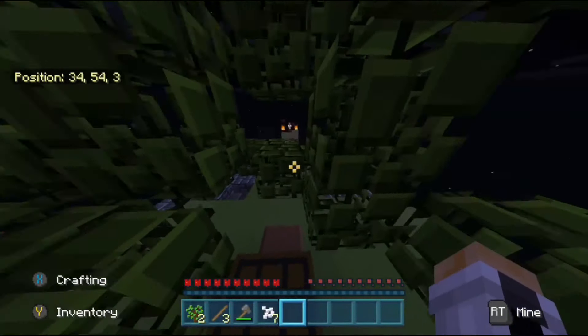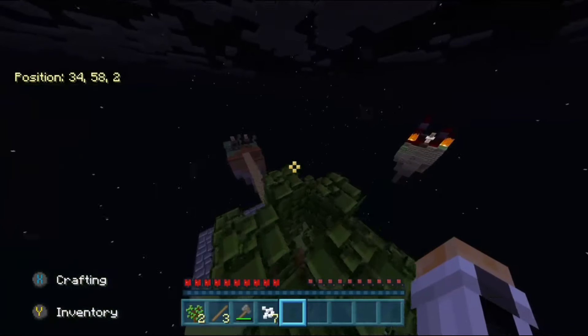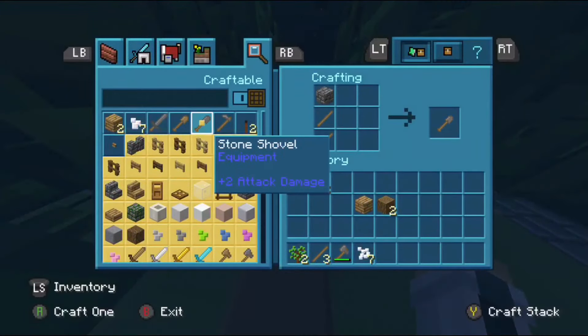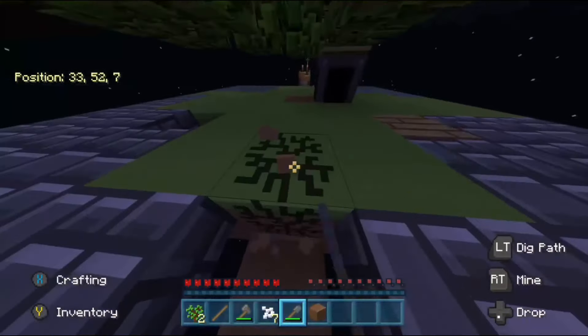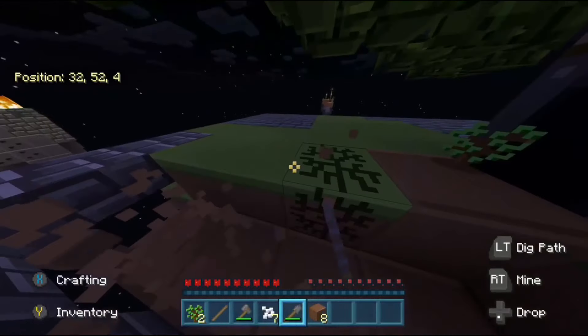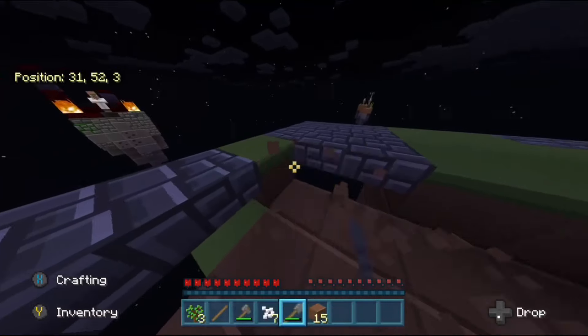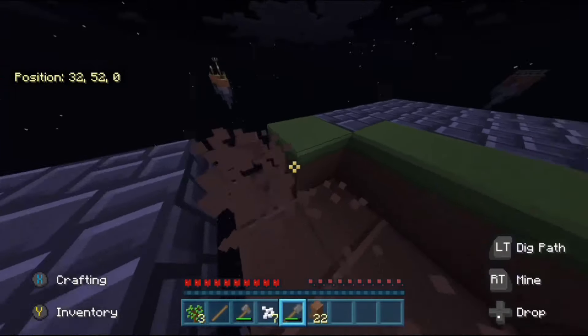Let's see if there are any more saplings we can get. I know I've already got two which is great, but I'd like a few more. Oh, we can make a shovel — nice! So we're just going to get rid of this first layer. Oh yes, so many saplings!